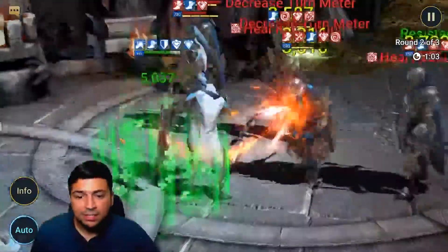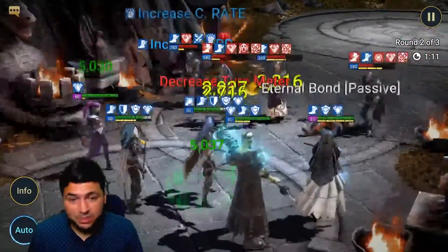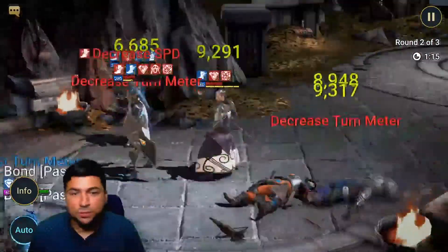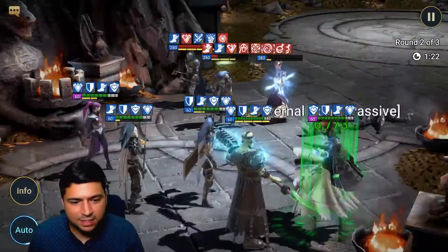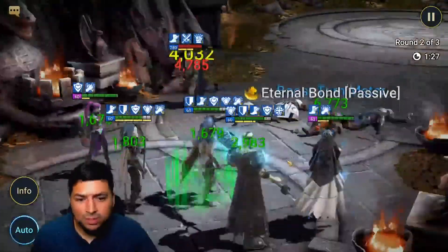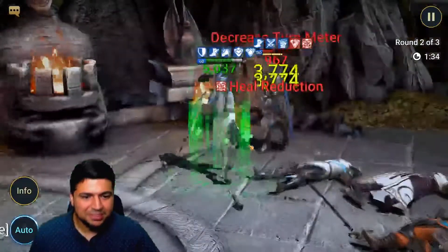I keep Miscreated because he keeps my team alive. I also have Tayrell for his defense down and attack down, and Royal Guard for his HP-scaling ability — he does more damage based on the Dragon's maximum HP, which is very high. Cold Heart's Heartseeker also scales off HP and provides turn meter control, so the Dragon takes fewer turns.